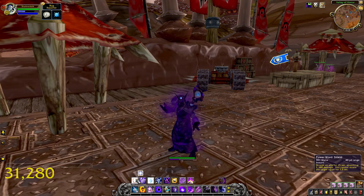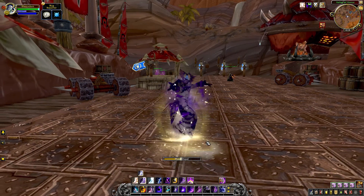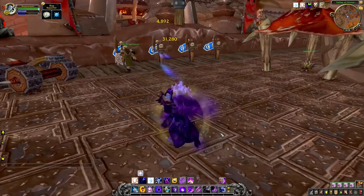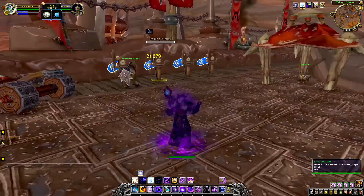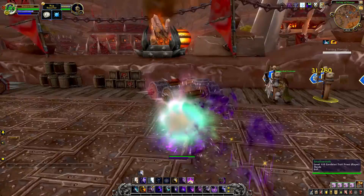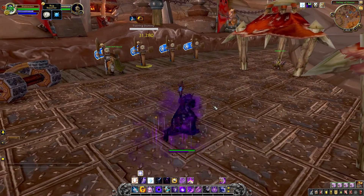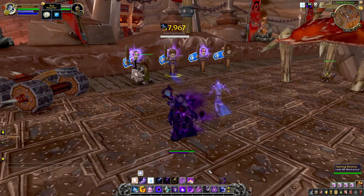Let's check out utility spells like Power Word Shield — pretty cool standard cast animation. I love the levitation they threw into a couple more spells. Power Word Fortitude looking standard. Vampiric Embrace looking pretty standard — nothing too different there. Dispersion — always cool looking, you look like a Nebula, a mass of stars, it's really cool. Mind Bomb — not too much animation there.